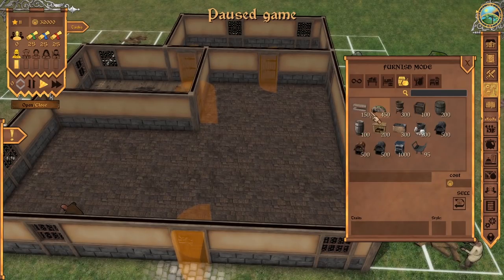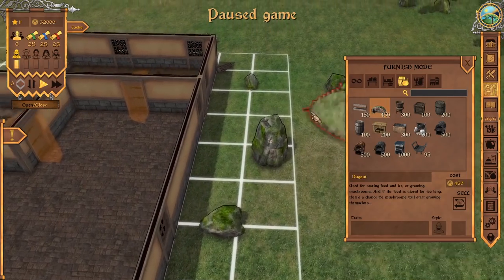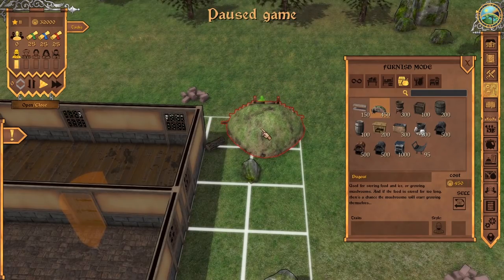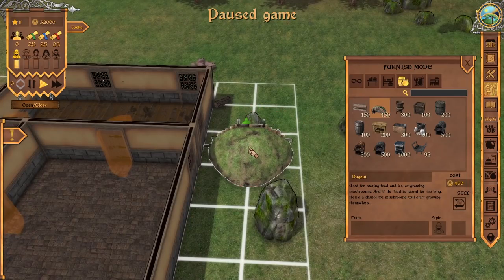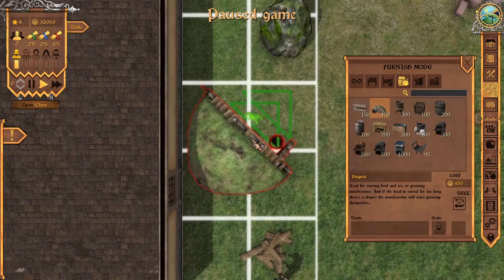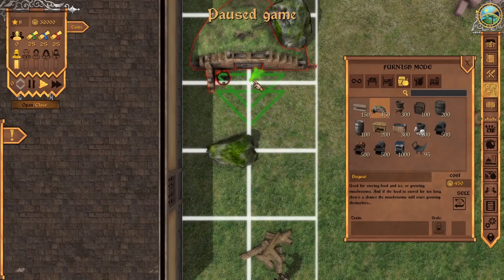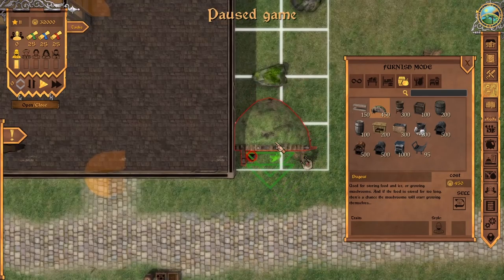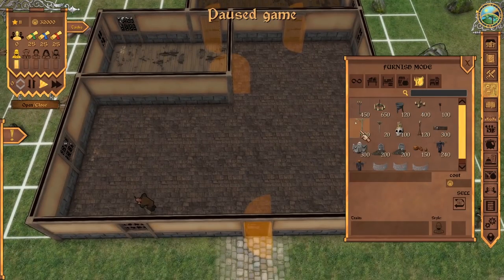Let's see if we can find a bar counter. There are some items I haven't seen before, like a dugout — I believe this is for storing ice; technically it's like a cellar. If you'd like to rotate items, by the way, the key is Q and E to rotate. Tab gives you a direct top-down view, which is really helpful for making sure you're sticking to a grid — especially when laying out tables or lighting.